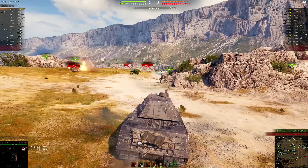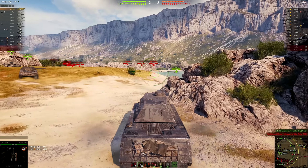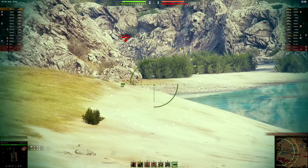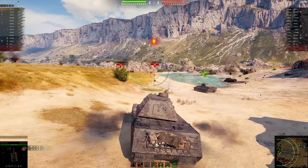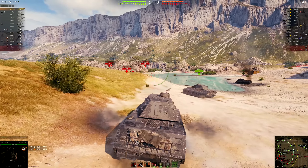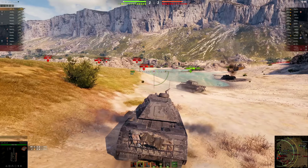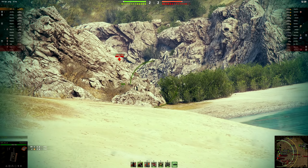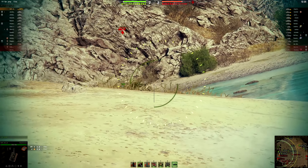There's a couple of tanks right beyond this ridge, so we're gonna move on over there. We did have an IS-3 that just got destroyed. We lost some vision. Armor not penetrated. We've got a tiger that's pushing. We just took a shot at this other tiger — yeah, he's tucking away. All right, maybe we could help with this tiger that keeps pushing.